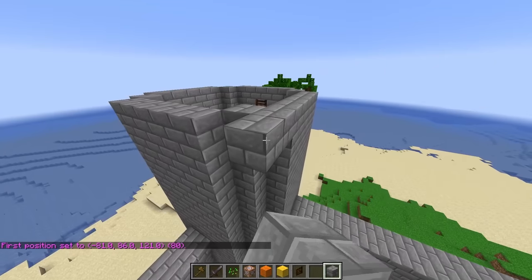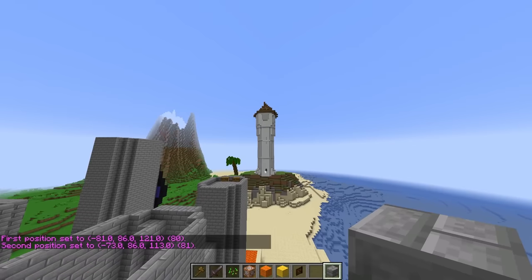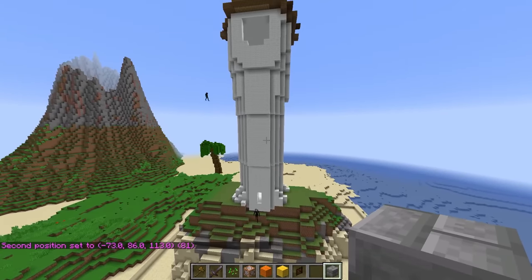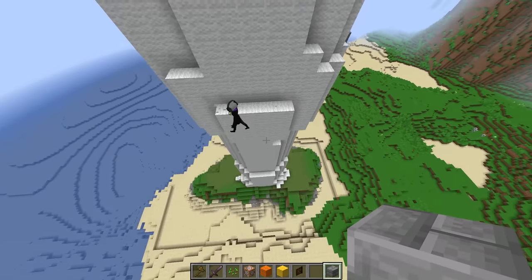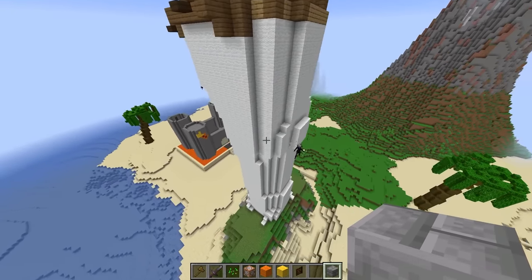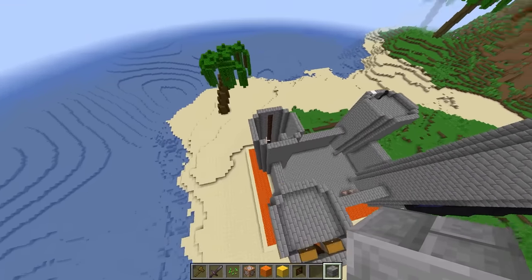This looks completely unsymmetrical — you guys really need to fix that! Who are you calling unsymmetrical? Your tower literally has a hunchback! Hey, don't talk about my tower like that — it looks great! It's got a big bump on its back. I don't think your tower has very good posture. Leave it alone, it has great posture!